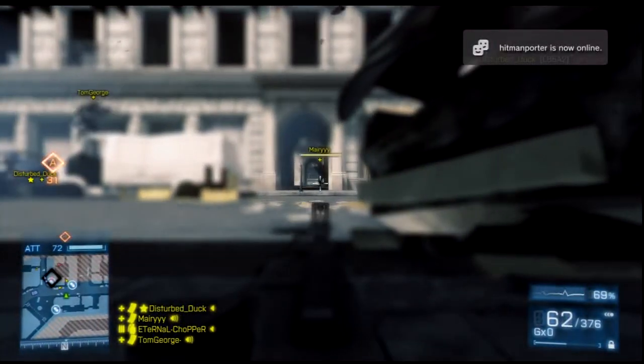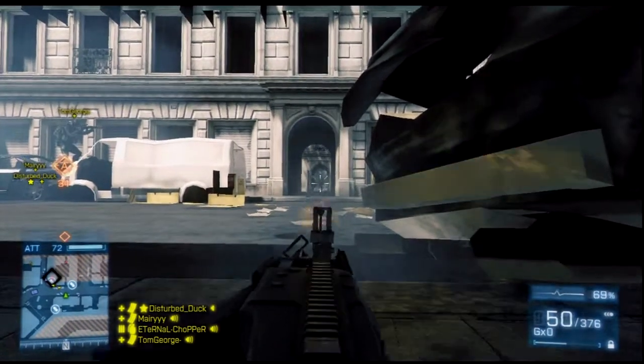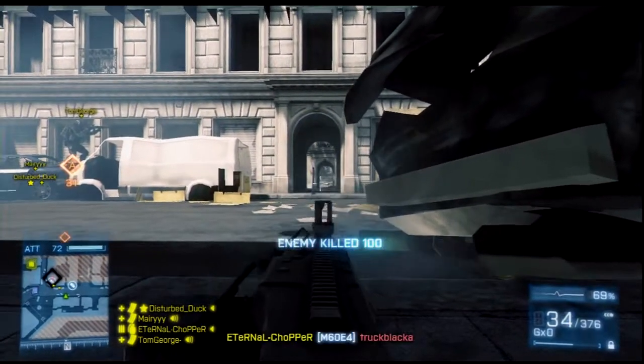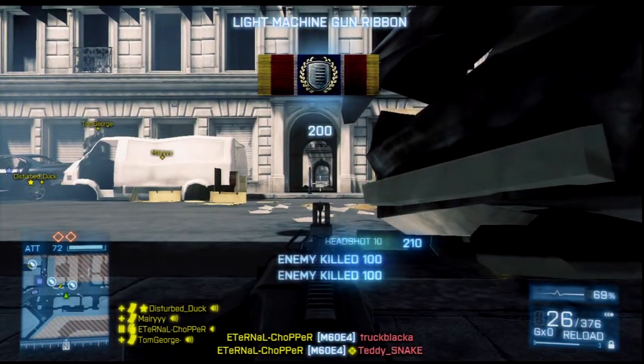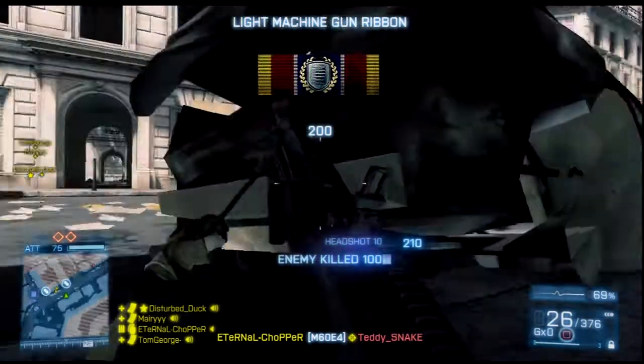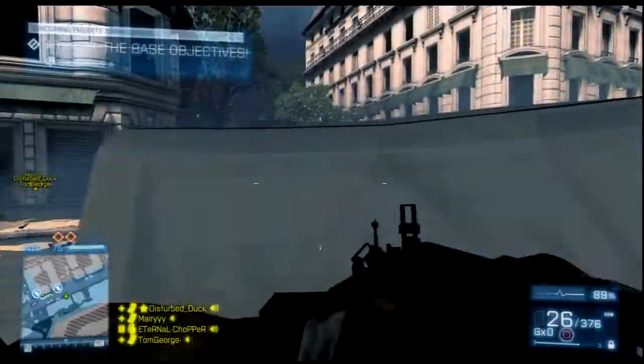Once you take it, the momentum pretty much just carries you through. The last base, although it looks quite hard to attack, it is fairly simple. The second base actually is kind of hard — the A bomb is kind of hard — but the team can pretty much lose morale after losing the first base. It's just how it goes. Are we still on 70 tickets at this point? I'm not sure, but we have not lost many tickets and we effectively take the bomb.